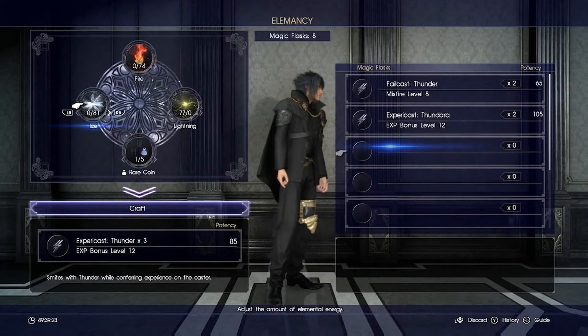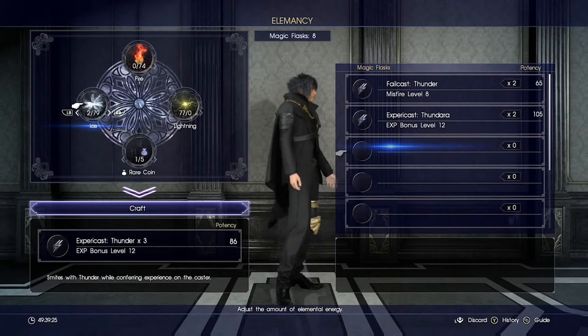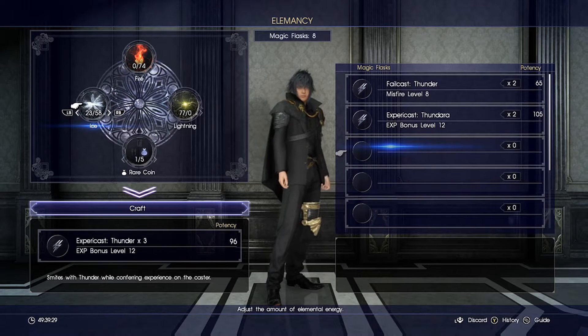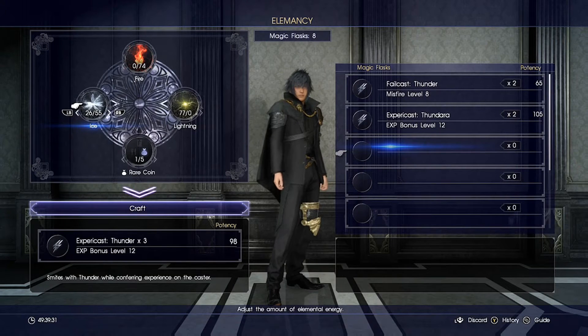So what you're going to want to do is make a spell all the way to level 99, or at least 97. After, you can apply either your coin, your banknote, or any item that you have that increases XP gain.